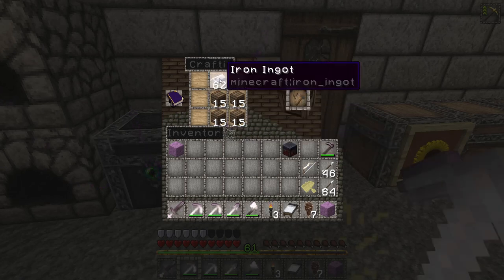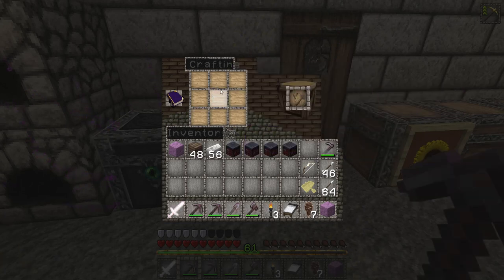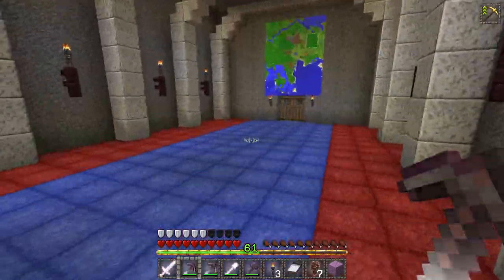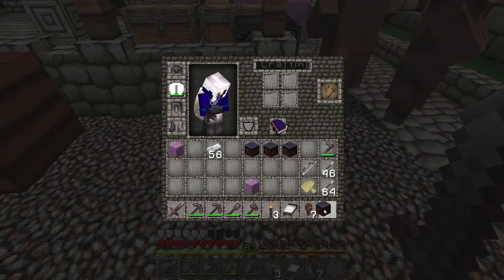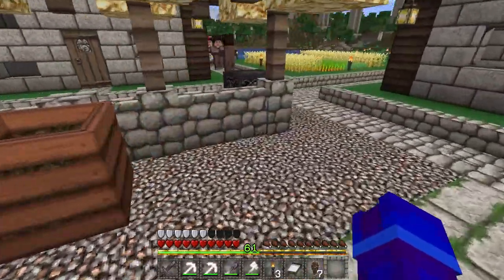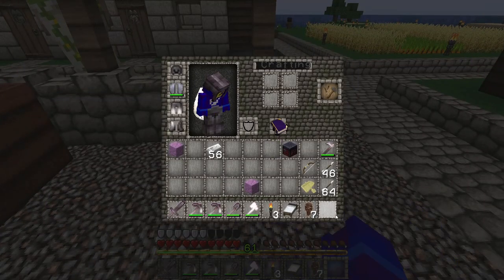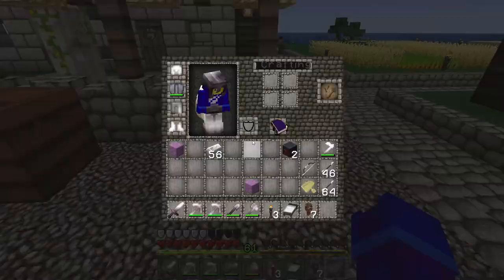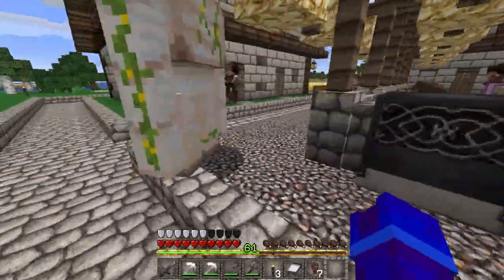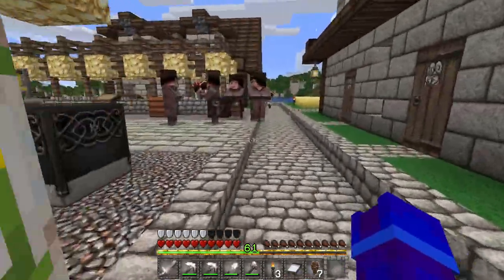We're going to make three more of those for a total of four. Let's head back over. There isn't a particular reason why I'm putting one job block one place and another the other — I'm just spreading them out evenly until they're all in. As far as I know, no difference is made where you place them as long as they're just near the village. The villagers will find their way to them.